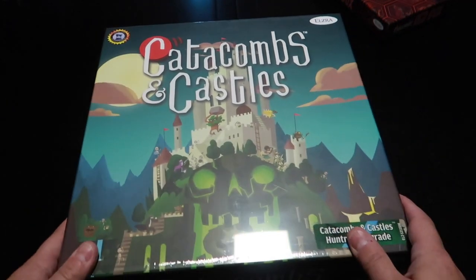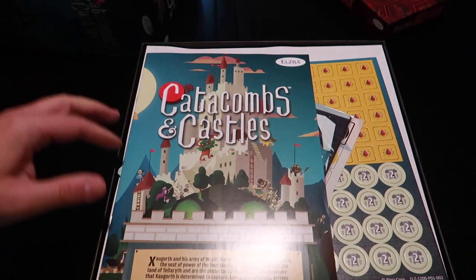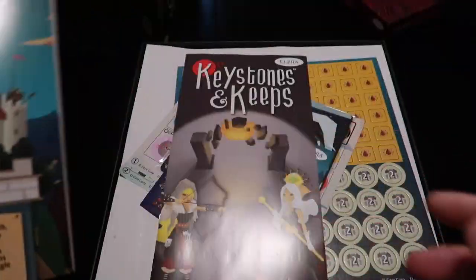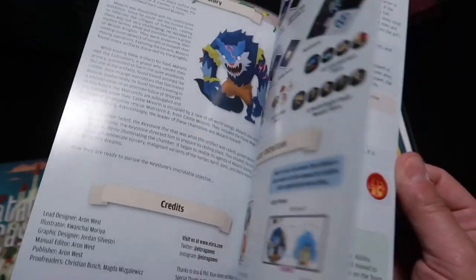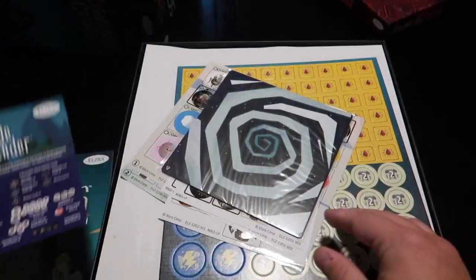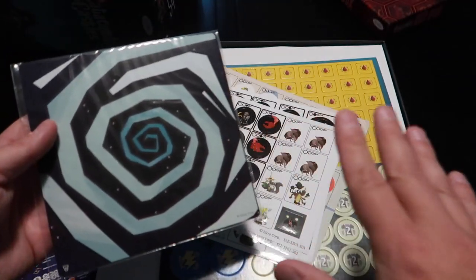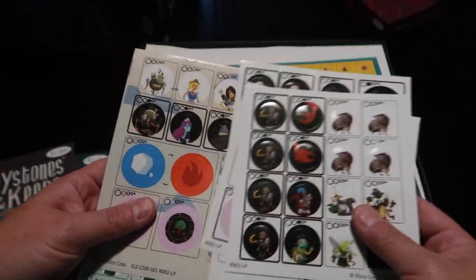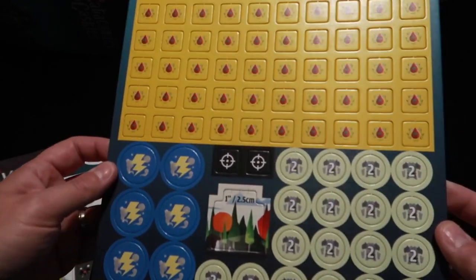Alright, let's open up this big box and see what's inside. We got new instructions, and new Keystone Keeps — that is an expansion for Catacombs and Castles, Siege Defender. These are some of the tiles that go in the pit; there are actually holes in the mat. We got some new stickers for some of the new wooden tokens, and some cardboard tokens as well.